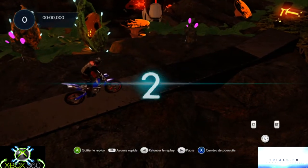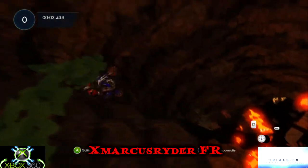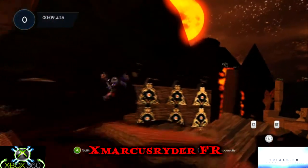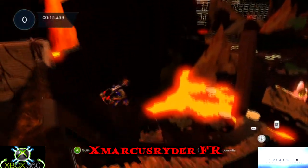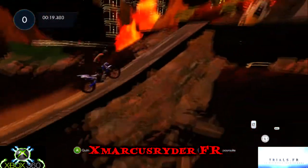3, 2, 1, go ! Ça démarre taquet taquet, il faut faire un gros saut pour redescendre d'un étage. C'est une piste volcanique, il y a de la lave, des éruptions. C'est une piste rapide où il y a une bonne ambiance, la ligne de course est bien et elle est exploitable.